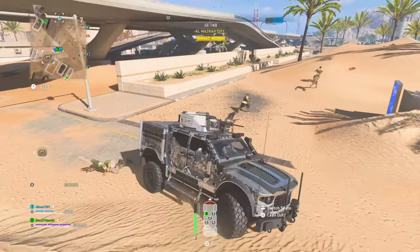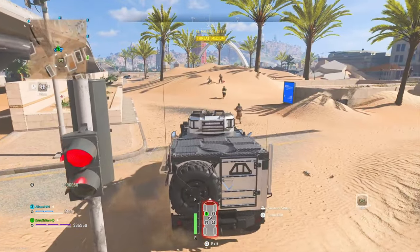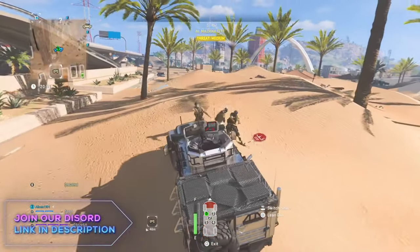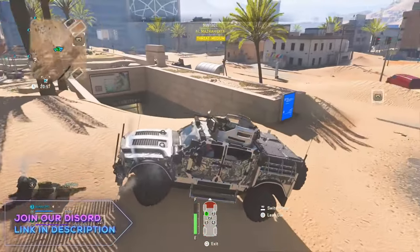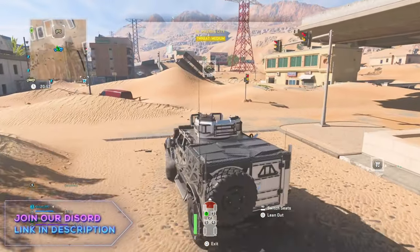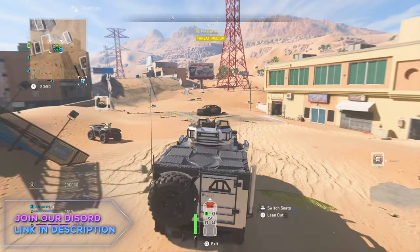Hello everyone, TritonHD here and welcome back to the Triton Army channel. In today's video I'm going to be showing you guys how you can window or door breach anywhere on the DMZ, as long as you can find the places. I'm going to show you the police headquarters. If you enjoyed the video in any way, shape or form, hit the like button. Sit back, relax and enjoy the video.